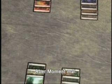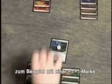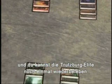But let's back up for a second. If you have a way to remove that minus one minus one counter — for example, you put a plus one plus one counter on Safehold Elite and the two counters annihilate each other — then Persist will be active again and you can re-resurrect Safehold Elite.